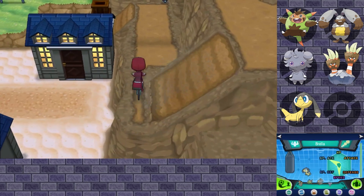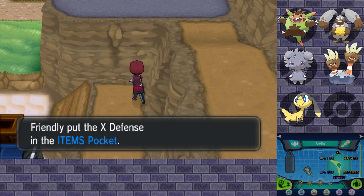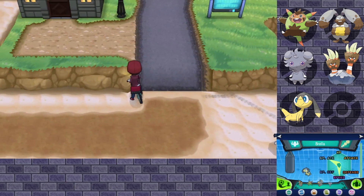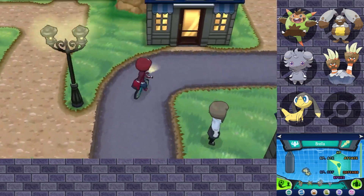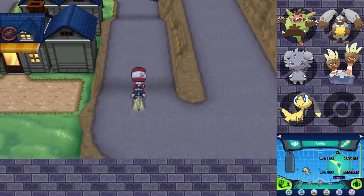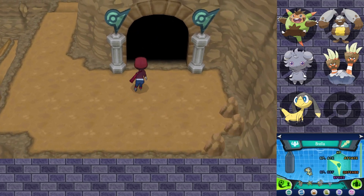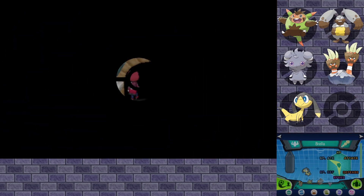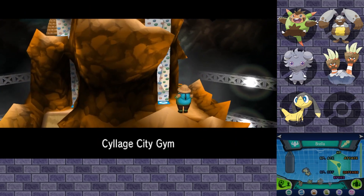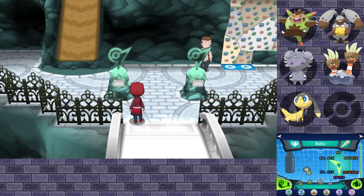Oh, there's some stuff down there too, I want to get that. An X Defense. I'm never too fond of using X items, I mean they are very useful and you can do a lot of interesting stuff with them but yeah, I'm fine, I'll just heal up. Right, this is the gym. Let's go inside. The Shalour City Gym. Shalour? I have no idea how to pronounce it.